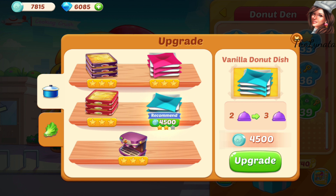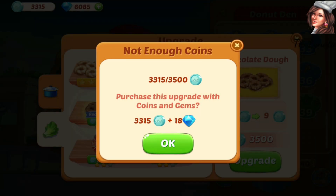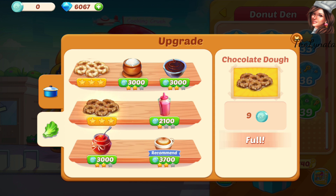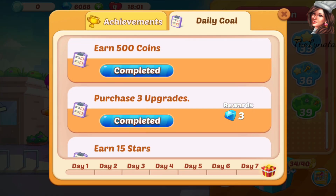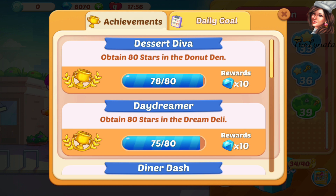And also the vanilla donut dish. Now we'll have three of them and I can upgrade only one thing — maybe the chocolate donut. I will need a little bit of diamonds, but anyways let's go and play together. I'll purchase three upgrades daily. Gold clang! Yes, and soon I'll have 10 diamonds reward for attaining 80 stars in the donut den.